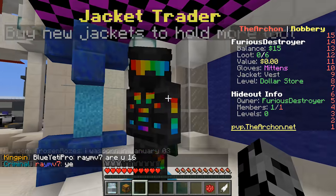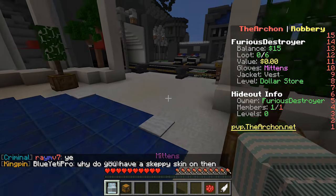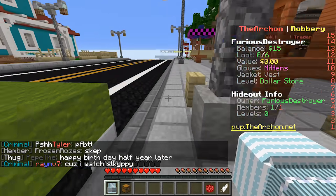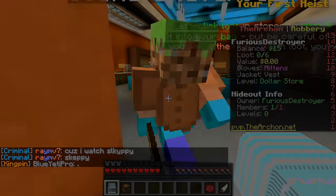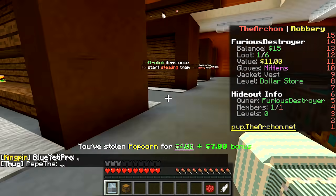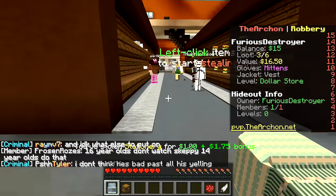We need to get 500 so we can go to the neighbor's house. We also need a better jacket to hold more stuff. There's a kitchen apron for 150 with eight slots. Should we go for that or the 500 key? Let's do 500 - I don't think I could fill up that many times without getting caught. I'm trying to figure out what the most valuable items are to steal. It's so much quicker now - twice as fast.